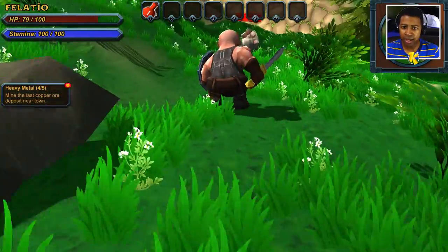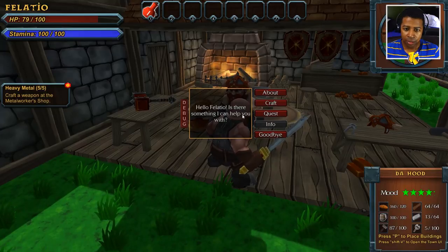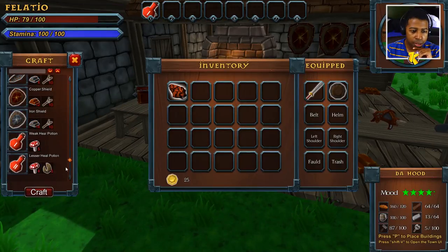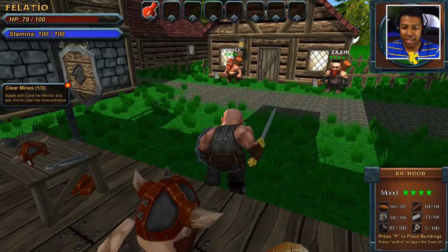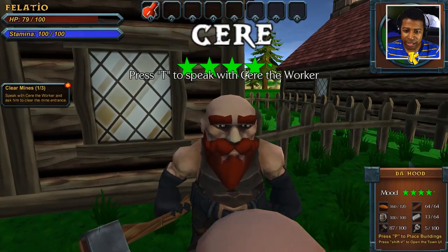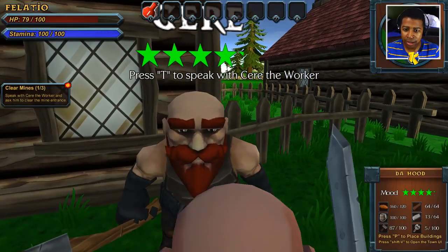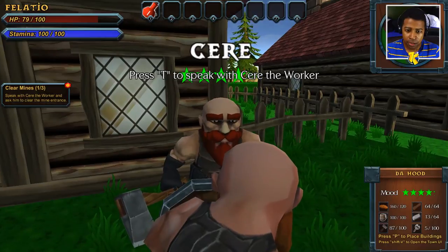There's one more ore right near us, so that was a pretty easy quest. 'Hello, Fellatio. Is there something I can help you with?' Yeah, you're gonna craft this — I don't think I have enough resources to build anything yet. How does the metalworker build potions? I don't know, man — he's a mystical dude. So we gotta speak to Carrie. Carrie, where are you? How you doing, Carrie? Why do your eyes look like that, Carrie? You been smoking something, Carrie?